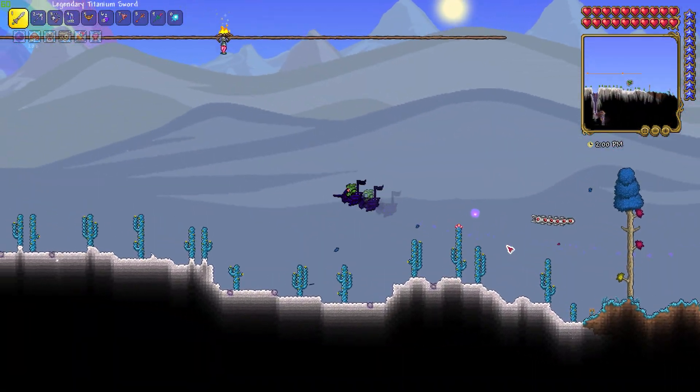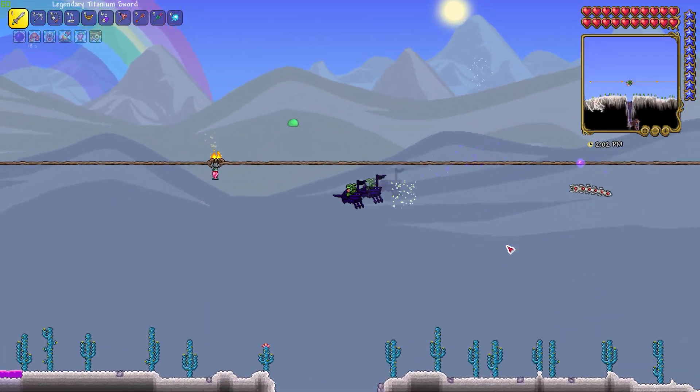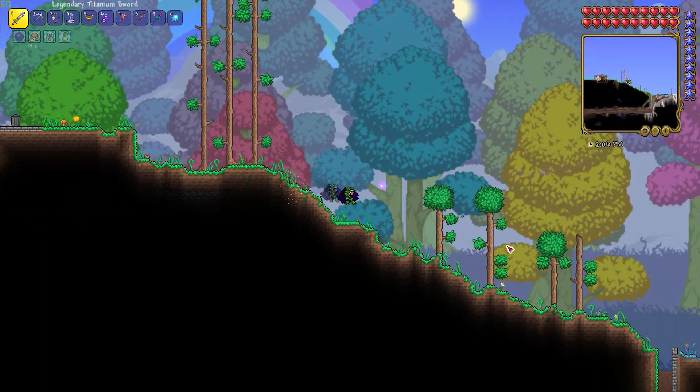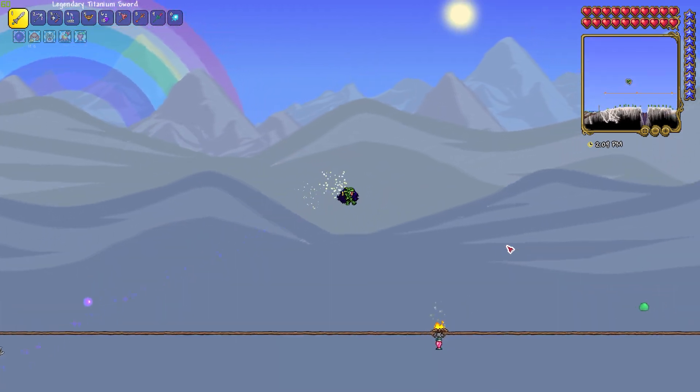The main item you should use is actually the Black Spot Pirate Ship Mount. This mount is insanely fast and allows infinite flight, and you can use this mount to easily beat all of the mechanical bosses.